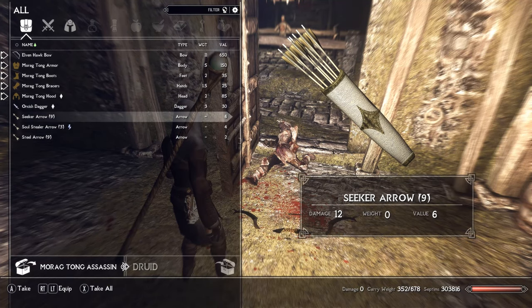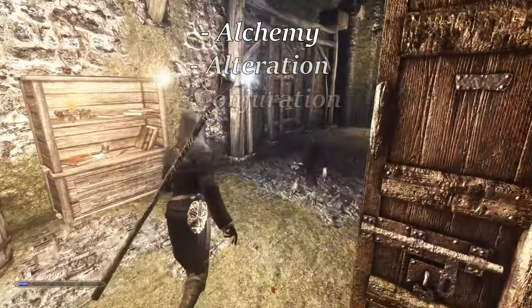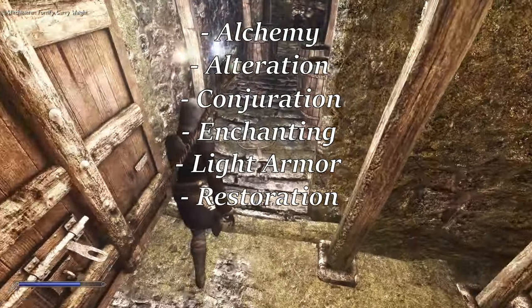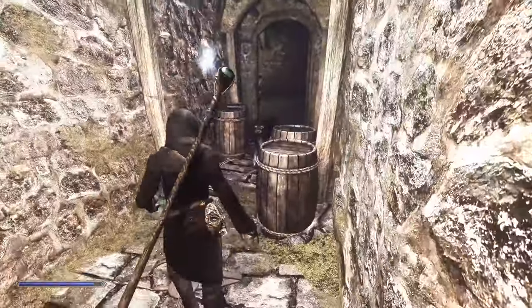The skills I used for this class were chosen to support the Triumvirate spells as much as possible. I went with alchemy, alteration, conjuration, enchanting, light armor, and restoration. I also used Classic Classes and Birthsigns Reimagined. With that mod, I chose the mage birth sign, which increases magicka by 30 points — very useful in the early game.